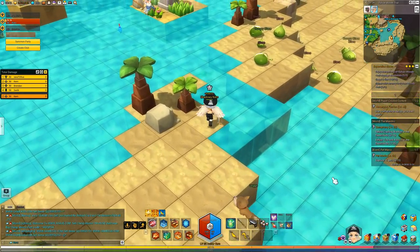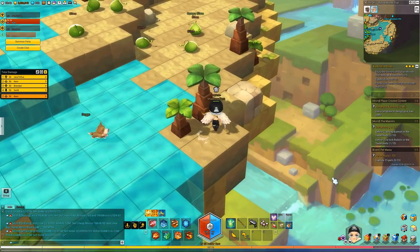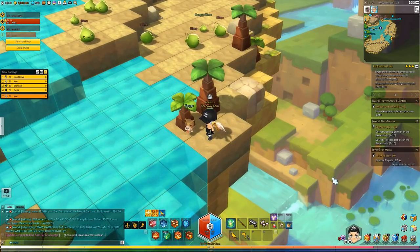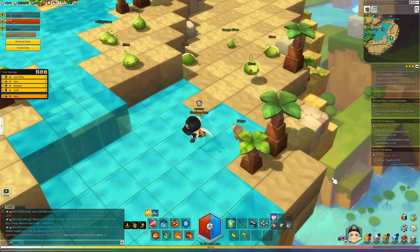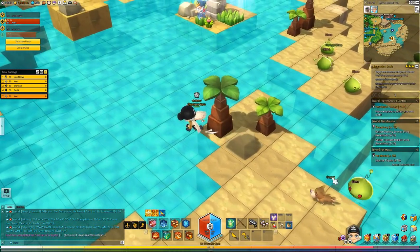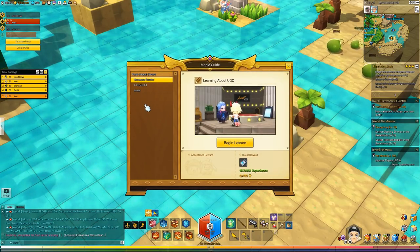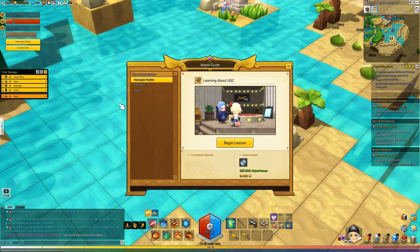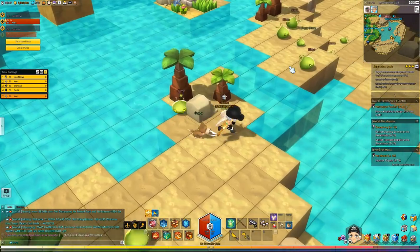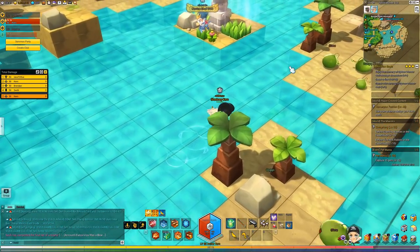First things first, you have to be level 50 in order to even catch and use pets in MapleStory 2. As you can see I'm level 50 - you can see it at the bottom or in my party on the left side. If you go into the life skills menu and go to Maple Guide, once you hit level 50 there will be a pets guide that does a really good job at showing you how to catch pets, but it doesn't go into depth on how you'd encounter them in the wild.